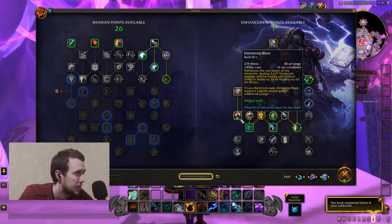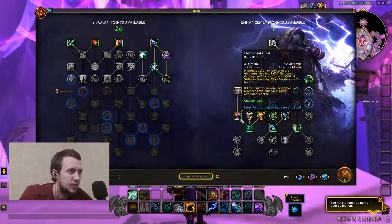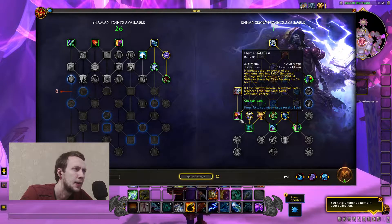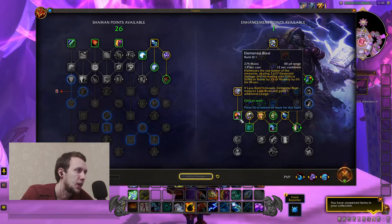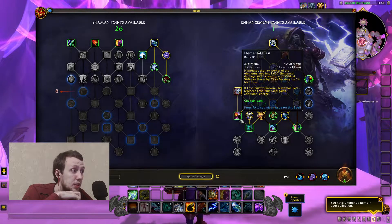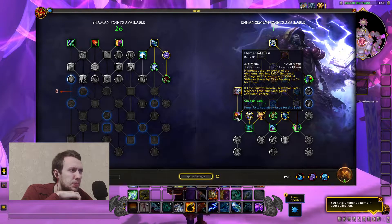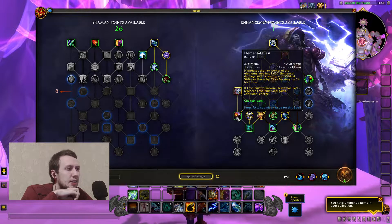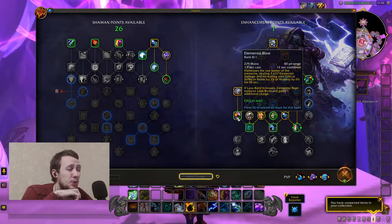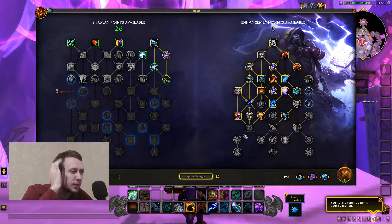Elemental Blast has a 1.9 second cast time and 12 second cooldown, dealing pretty good elemental damage — harness the raw power of the elements. It increases your critical strike, haste by 3%, or mastery by 6% for 10 seconds. If Lava Burst is known, Elemental Blast replaces Lava Burst and gains one additional charge. So you can go into Lava Burst and have additional charges of Elemental Blasts which are castable in Enhancement. They give you stats, which is probably more useful for single-target situations.